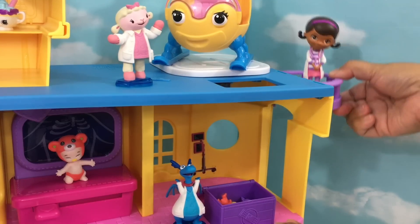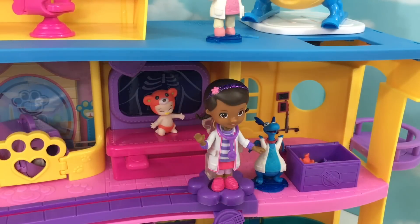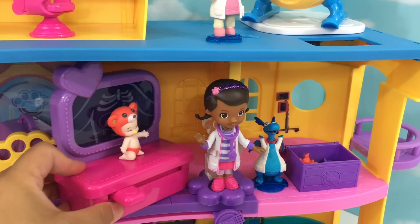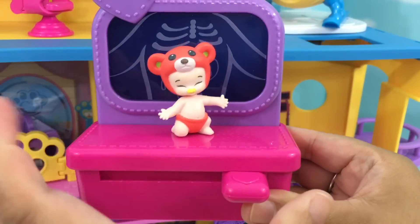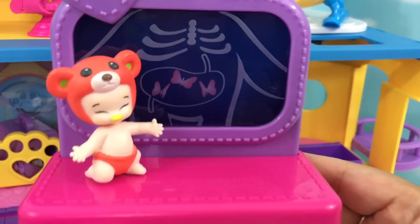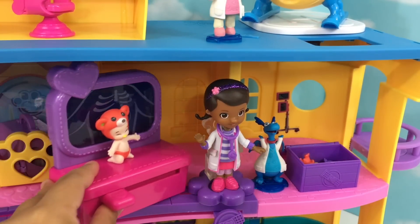Now Doc is coming down to take care of the patients. Here on the second floor, we have our vital signs machine at the back, and behind Doc is our x-ray machine. We have Gracie here for an x-ray. Thanks for coming into the toy hospital. Oh my goodness, there are some butterflies in Gracie's tummy — maybe Gracie is just too excited. Who knows?